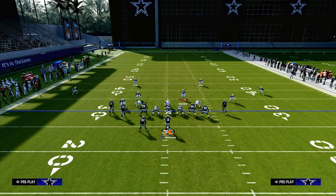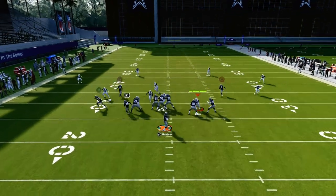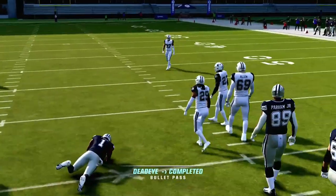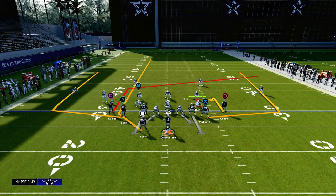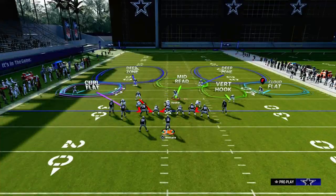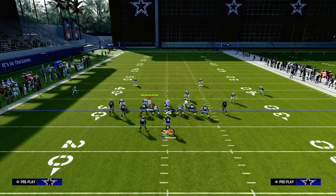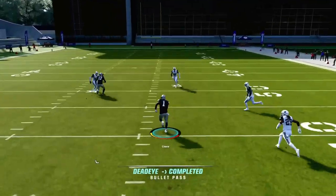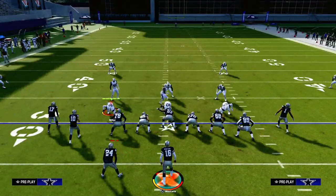One of the most common things you're going to see is they are going to try to user the running back — they're going to man themselves at the running back and run to the left side of the screen. If you see the user run across the screen, you really want to look backside and try to hit this hitch before that curl flat breaks on it. You can also put the hitch on a little in route for a bit more in-breaking. If you leave the tight end on his wheel route, it will basically pull the curl flat out of the play. If they go to the left side to take away the running back or challenge the post route, you've got a good chance of this tight end pulling out the curl flat and being able to hit this hitch.